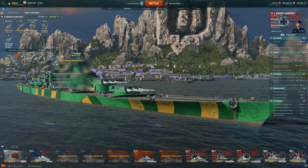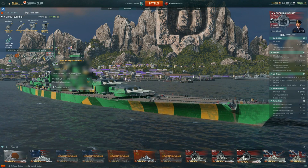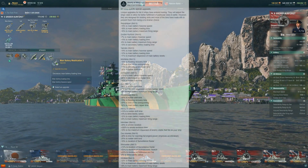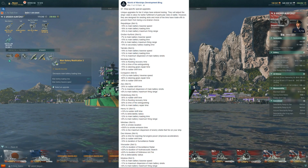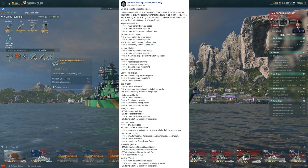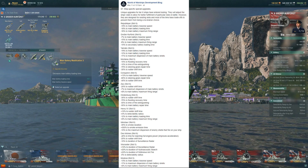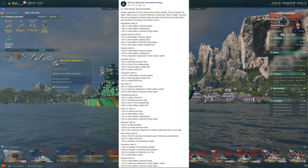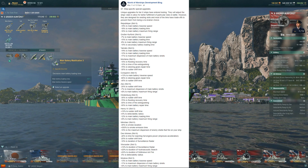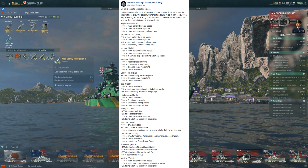The new slot 6 will be negative 19% to main battery traverse speed — so slower turrets — negative 8% to main battery loading time, so faster, which I like. And then negative 16% to main battery maximum firing range, so you're going to be losing firing range and have slower turrets, but faster shells going out. I think it's still worth it. The République already has over 20km range and a fast reload time, so I think this is definitely worth it. Getting more shells out for our battleship is always a plus.